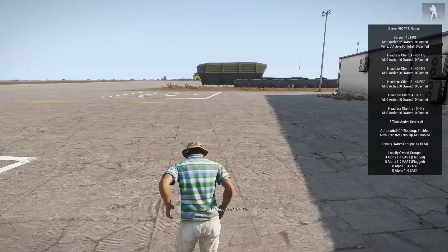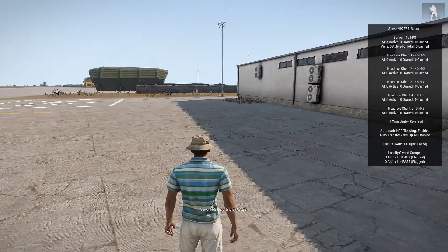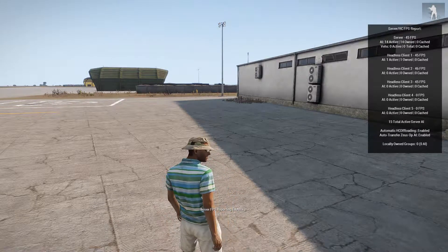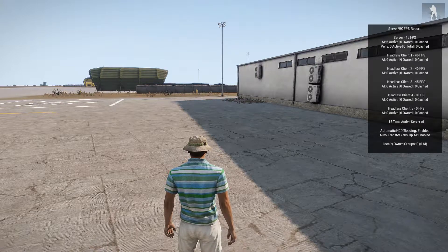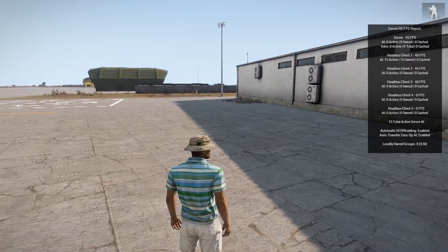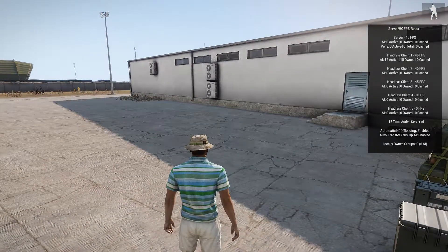Pressing the F1 key, it's going to pull up a server FPS report. This is something that is done on the fly once every second. I'm recording this video at a slightly higher resolution than I normally do, just so I can better show off this FPS report.